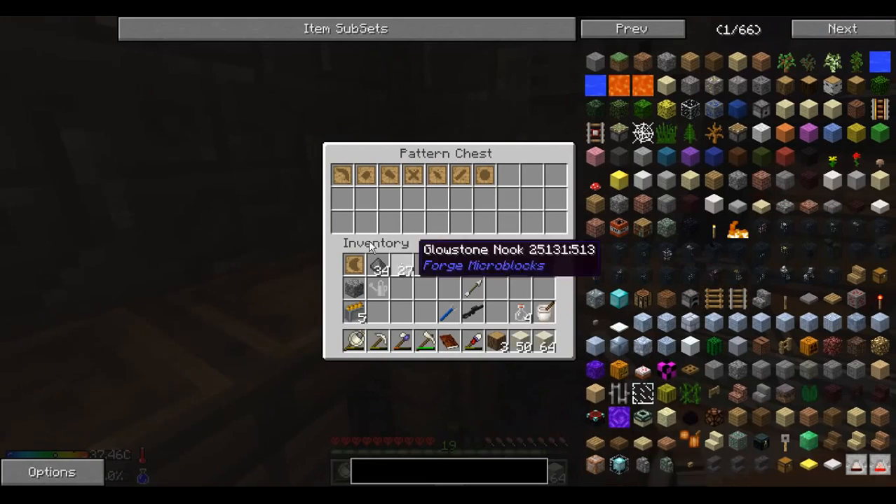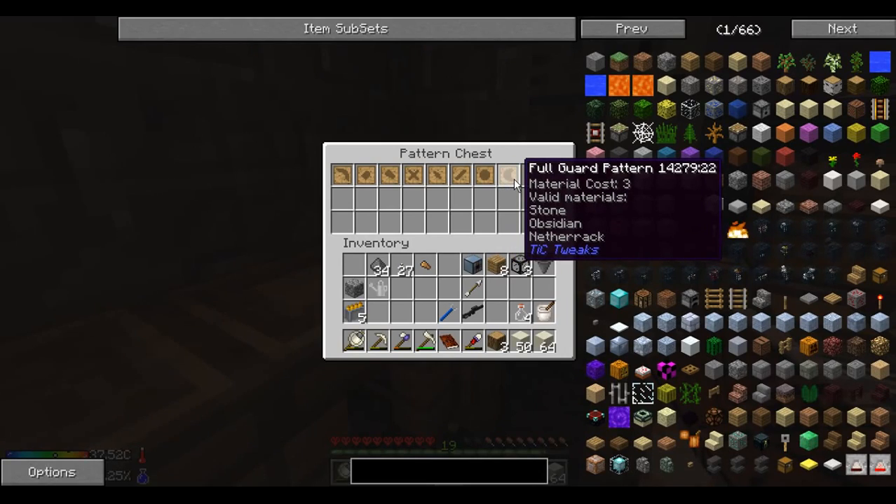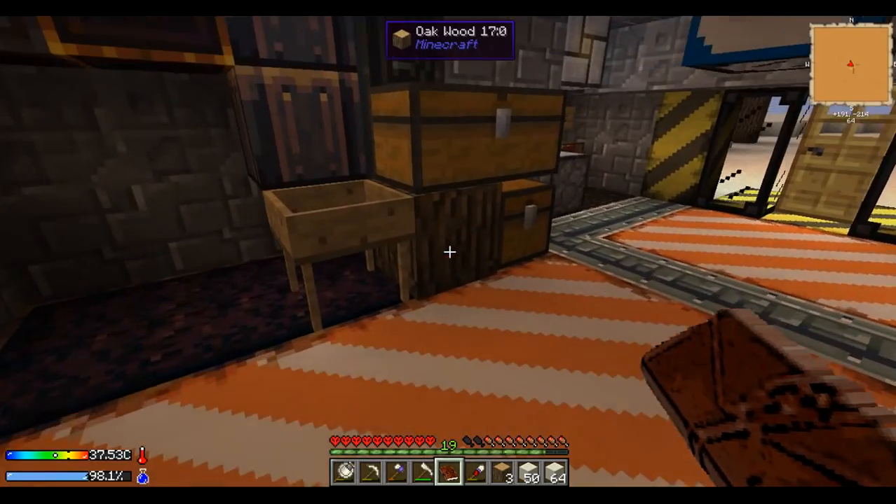Awesome. We got that, plus the last teenager's construct and full guard pattern — you can't actually make that one. So then we can make it on the stone, obsidian, and netherrack. Looks like we'll have a sword pretty soon.